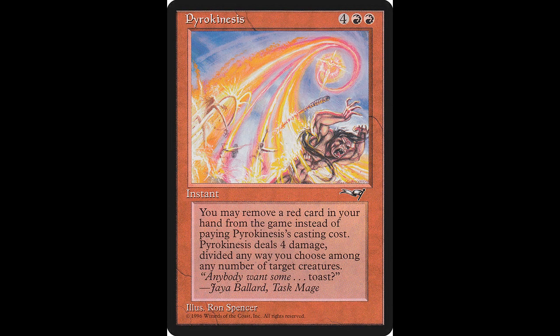Next up we have Pyrokinesis, another very useful card from this set. This instant casts for four colorless and two red. You may exile a red card from your hand rather than pay this spell's mana cost. Pyrokinesis deals four damage divided as you choose among any number of target creatures. If you'd like to add this card to your collection, it will cost you $0.50, and it's been reprinted a few times.